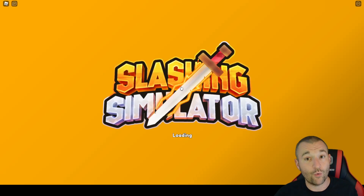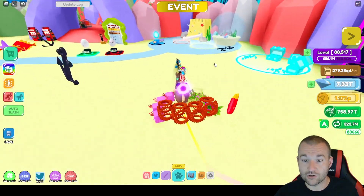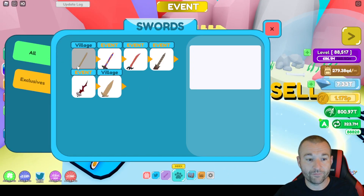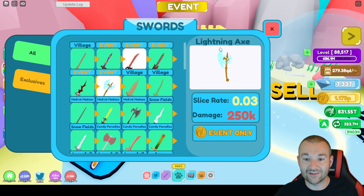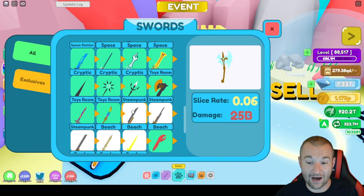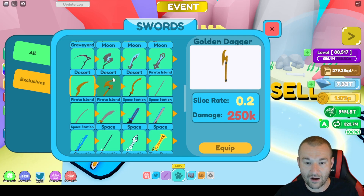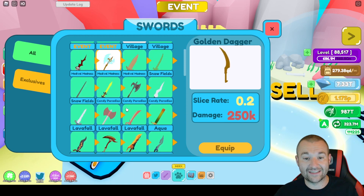To access the sword, go to any of the sword circles in any of the zones where you purchase swords. Click it, go to All, and it should be one of the event swords. Here it is — the Lightning Axe. It has a slice rate of 0.03 and 250,000 damage. If you're a new player you can equip this right away; it's comparable to the Pirate Island zone, so it's a great head start for beginners.